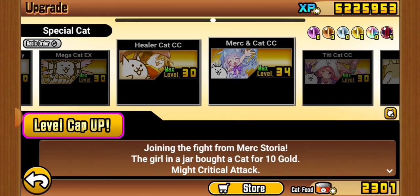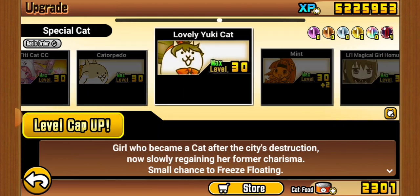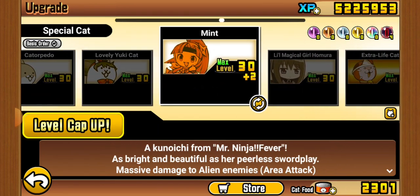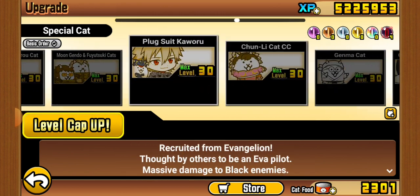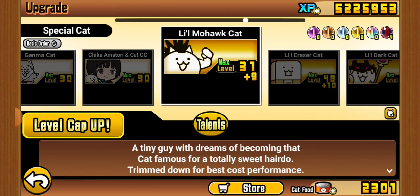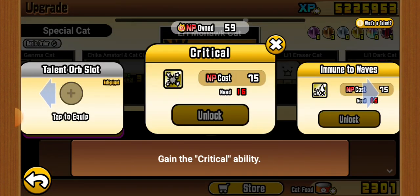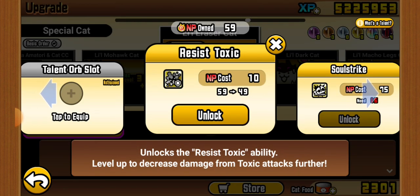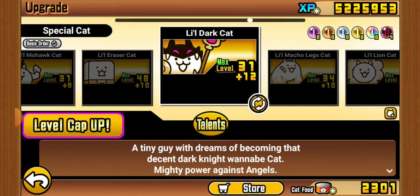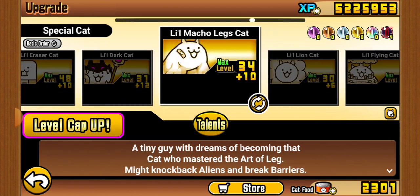Healer Cat is a funny unit — I don't know why I have it at level 34. Oh yeah, Mr. Ninja — it came back. These are kind of boring little cats. Crit chance is still pretty bad in my opinion. Eraser is alright. Little Dark is probably the funniest Dark variant.